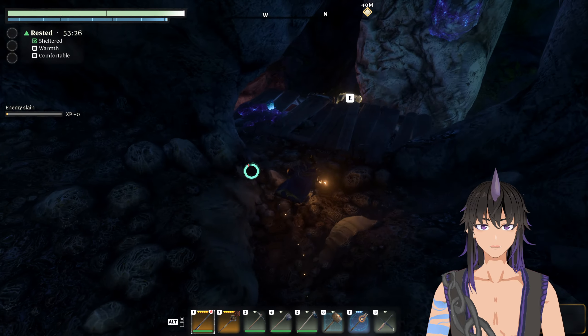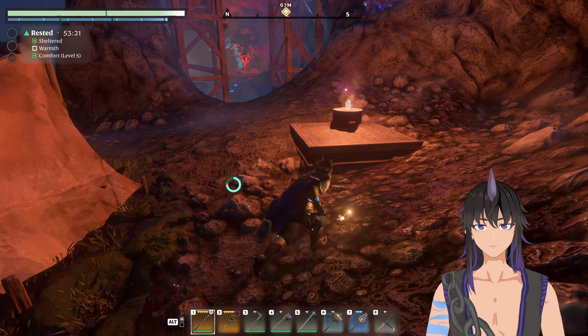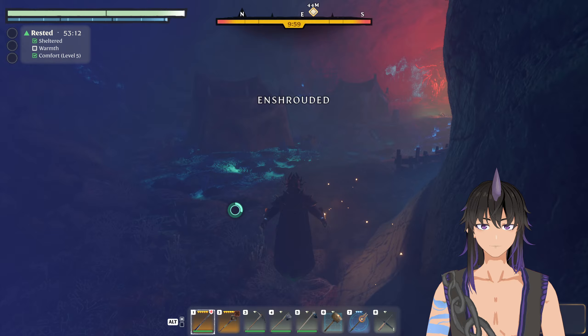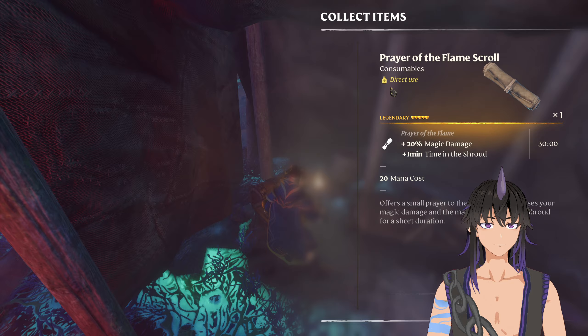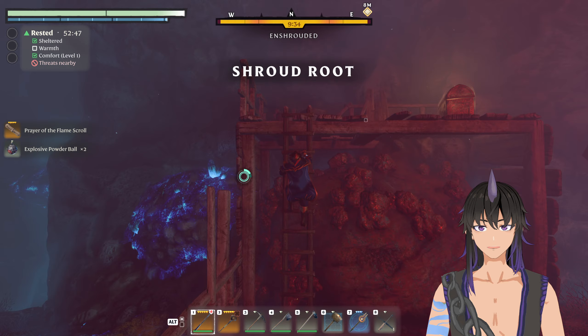You can also ignore the enemies completely — completely up to you. So I placed a flame altar right down here, so that way it's really fast to farm these chests. Let's get to the actual farm now. You can get multiple different materials here: bones and animal fur from the wolves, there's sometimes amber spawning here, low level chests for explosive powder balls, and Prayer of the Flamescroll.